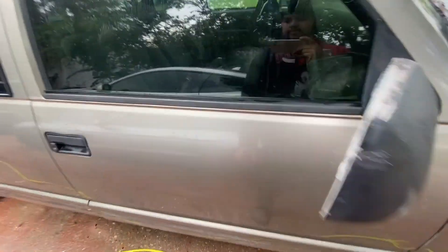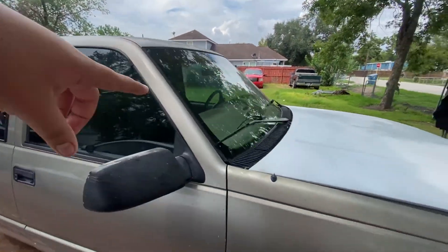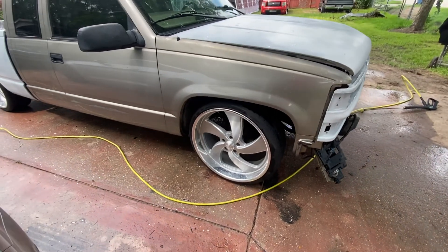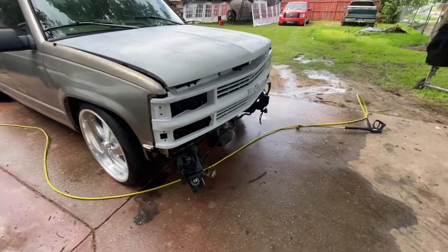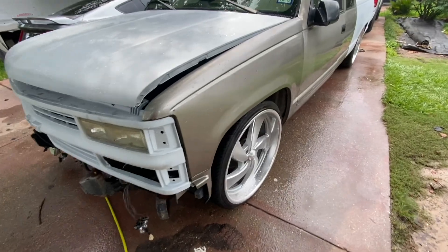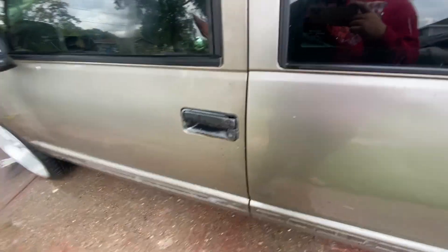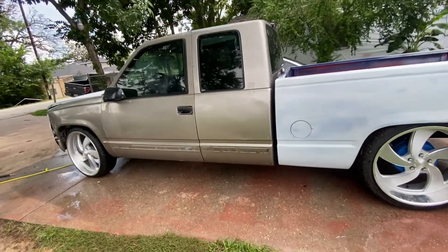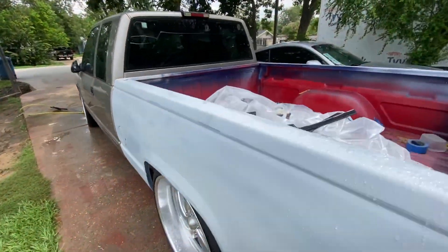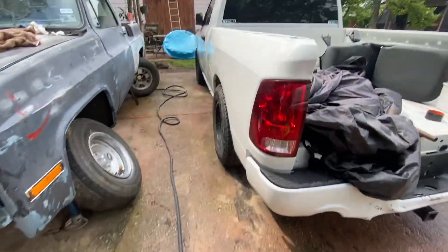I'm going to take off the mirrors, tape up the windows, sand the whole top, take off the third brake light. I might take off the hood - I don't know, I might leave it. I'll probably take off the fenders too. The grill and hood are already primered. This side I'm taking the trim off right now. The door needs fixing and I need a new door handle. I'm also going to take off that window tint because you can see it's peeling.